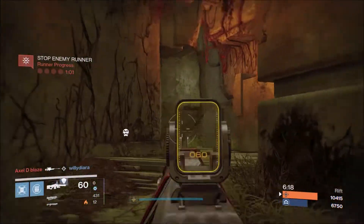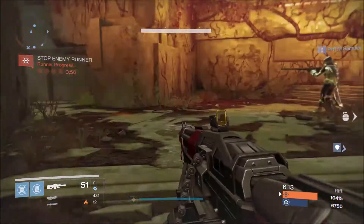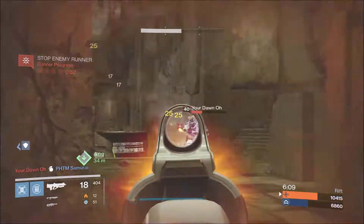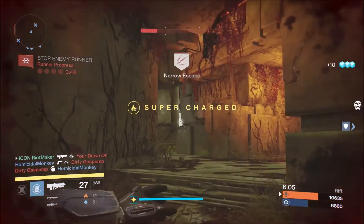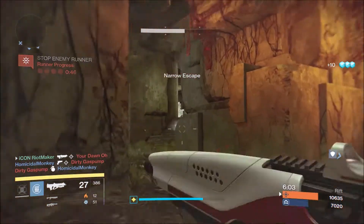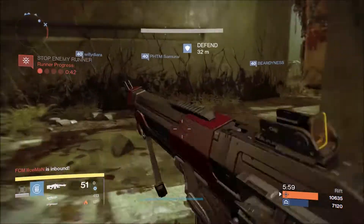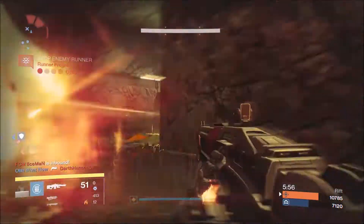Because of the hand cannon nerf to their range, this gun can outgun hand cannons. By the time hand cannons are hitting their damage drop-off, this gun is still hitting max damage at max range — it has very minimal damage drop-off, doing 25 to the head at ranges where hand cannons start falling off. This gun also has very high stability and high equip speed.